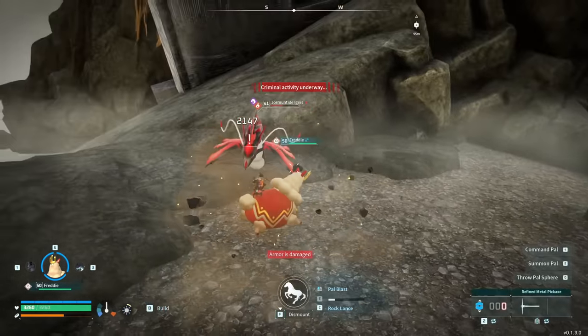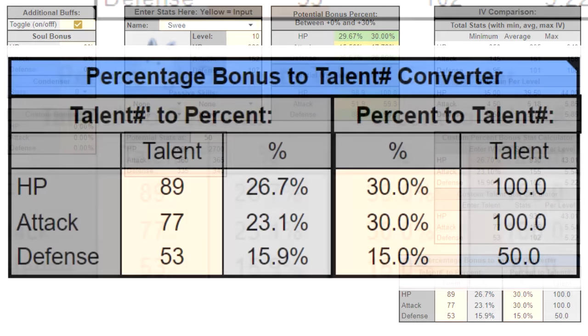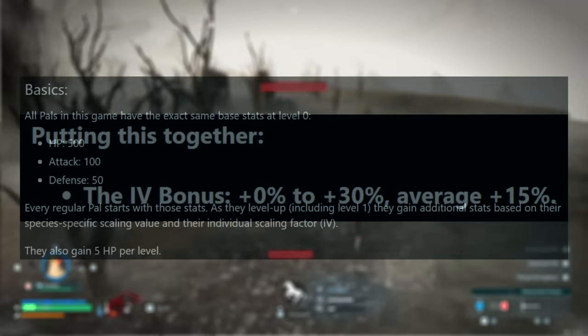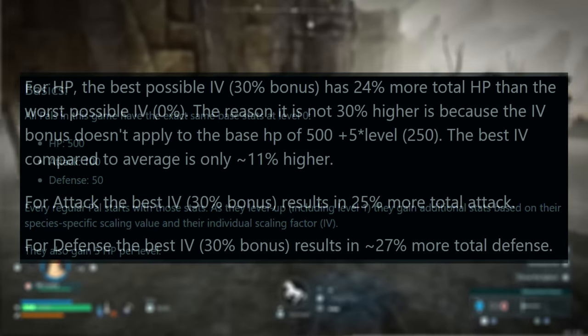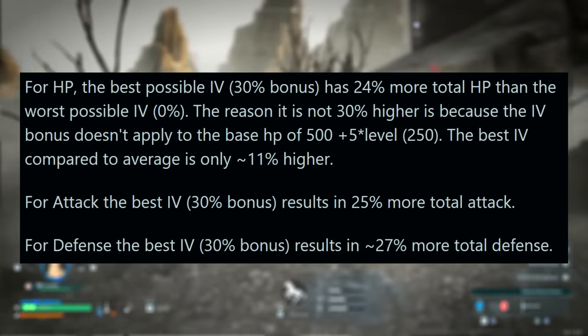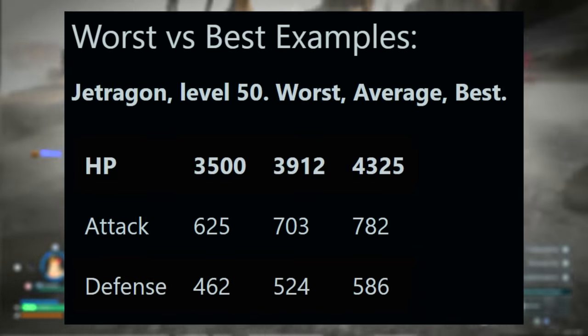There is an IV calculator out there for Palworld that you can use now, and here is a cute little SWE used as an example. The IVs in this game, referred to as talent numbers, are a hidden number each Pal spawns in with from 1 to 100, with those numbers directly translated to a bonus from 0 to 30% on each stat. 1 out of 100 is a 0% bonus; 100 out of 100 is a 30% bonus, meaning a perfect IV is a 30% bonus to that stat — but only on the species growth rate. The base stats are never affected by this difference, and because of this, the actual effect at level 50 is more like 20 to 25% between garbage IVs and maxed out IVs, depending on the species.